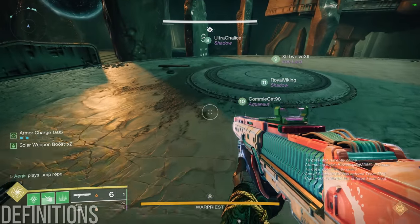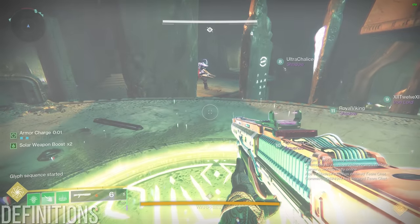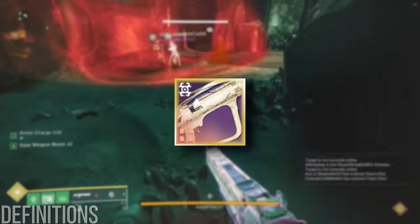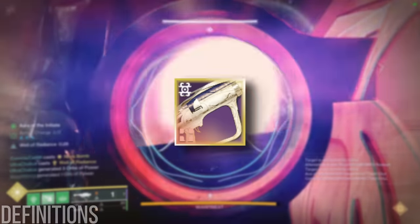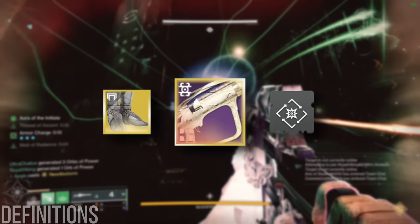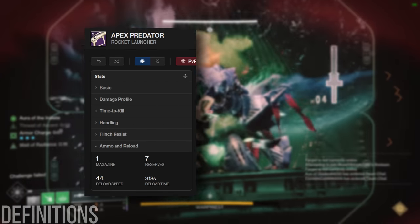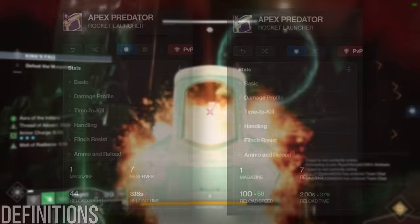Now that we understand what damage rotations are, why use them? Rockets are by far the most dominant DPS option in the game in Season 21. However, you may notice that firing a rocket by itself and manually reloading isn't very effective DPS, even with reload assistance from Lunafaction Boots and Loader Mods. Taking a look at D2 Foundry, we see that the base reload on Apex Predator is 3.18 seconds, scaling down to 2 seconds with triple loaders and Lunafaction Boots active.